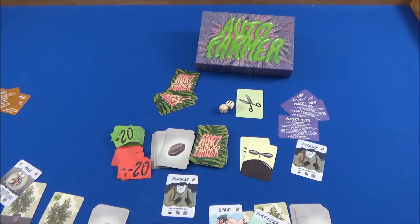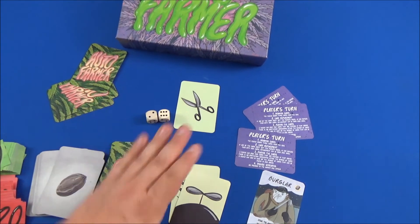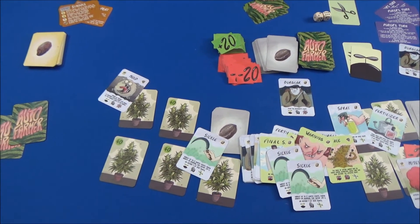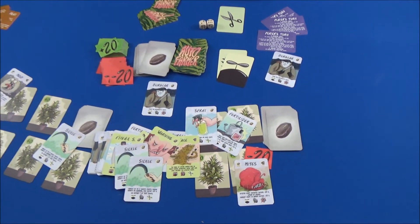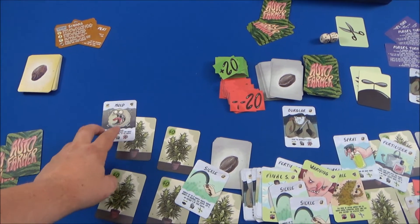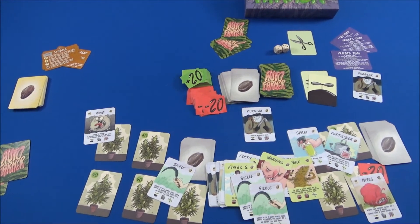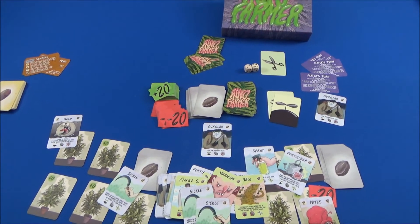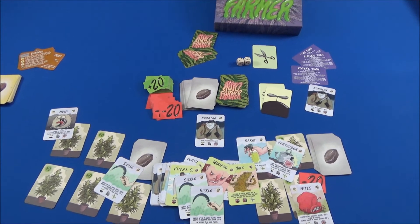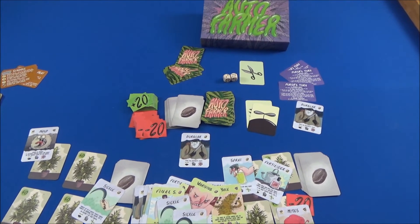This one is faster and quicker than Munchkin. Even if it sounds like there's too much randomness — for example if one player rolls a 10 and an 11 and starts with 10 plants while you only have four or five — keep in mind the other three players will hurt that leading player a lot, shooting mold, mites, and males at them, just like in other games of this type where everyone targets the biggest threat.